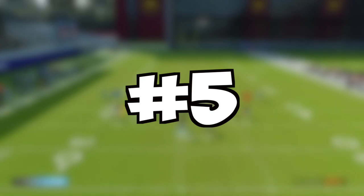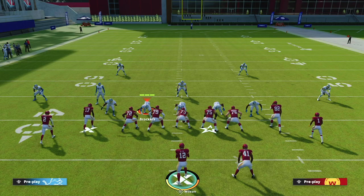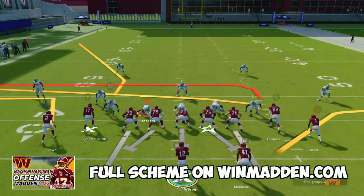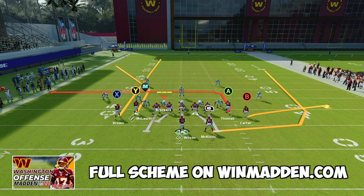Coming in at number 5 on our list of best formations in Madden 22 is Gun Tight. Gun Tight can be found in 9 different playbooks, but I prefer to use the Washington Commanders playbook. We're going to be looking at the plays Drive Corner, PA Cross, and Flanker Drive. The first play is Drive Corner — this is one of the best corner routes in the game from the Y receiver. To set this play up, we're going to streak our X receiver, put our B receiver on a flat route, and wheel route our running back. We like to run this corner route to the short side of the field.